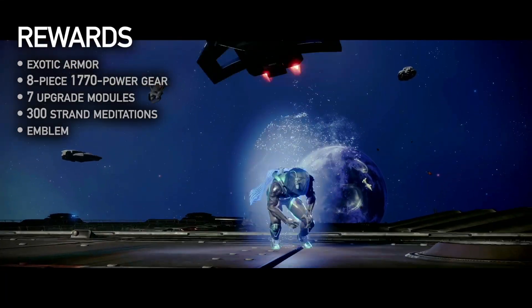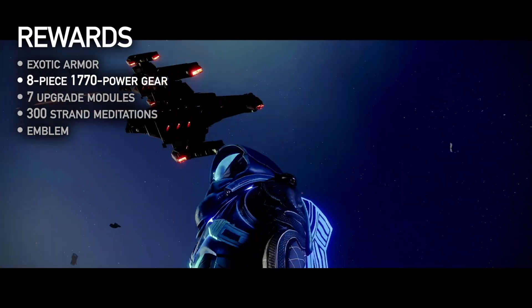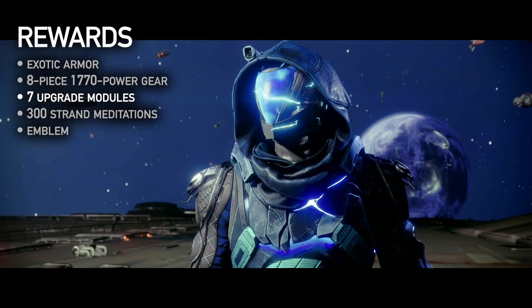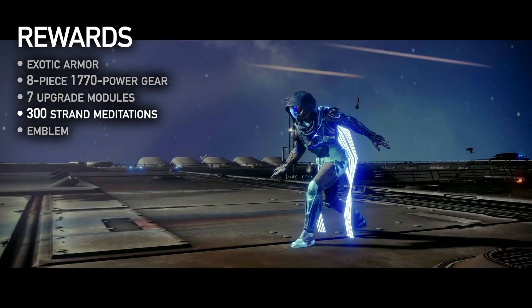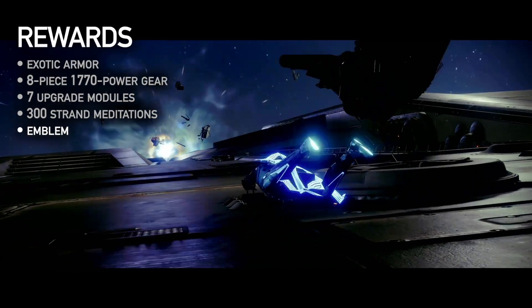For completing the Legendary Campaign, you'll earn a few bonus rewards: a new piece of exotic armor for your class, a full 8-piece bundle of Power 1770 gear, 8 upgrade modules to infuse them, 300 additional Strand Meditations — a currency for unlocking Strand subclass abilities — and the Sanctuary of Nephile emblem.